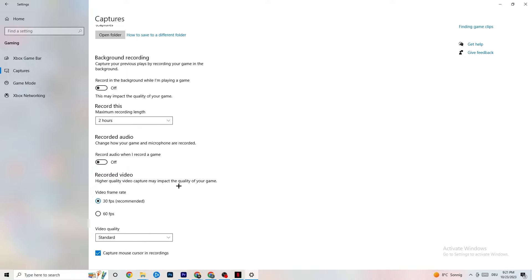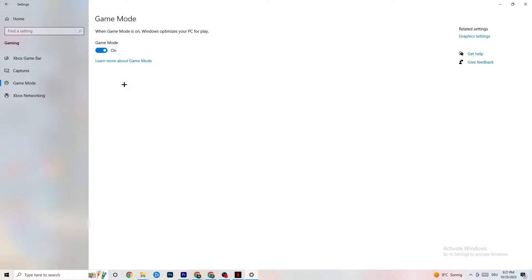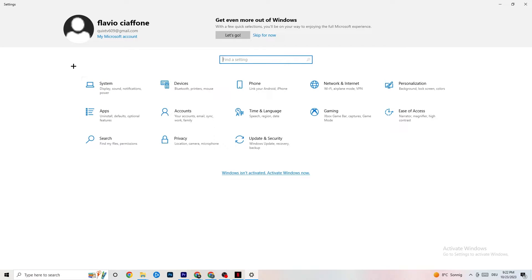If you want to record, use another program — I use OBS. Do not use Windows for that. Afterwards hit Game Mode. This one is a little tricky — I can't tell you to turn it on or off, you need to check it for yourself. Turn it on, try your game, then turn it off and see which works better. Once you're finished, go back to the main Settings.